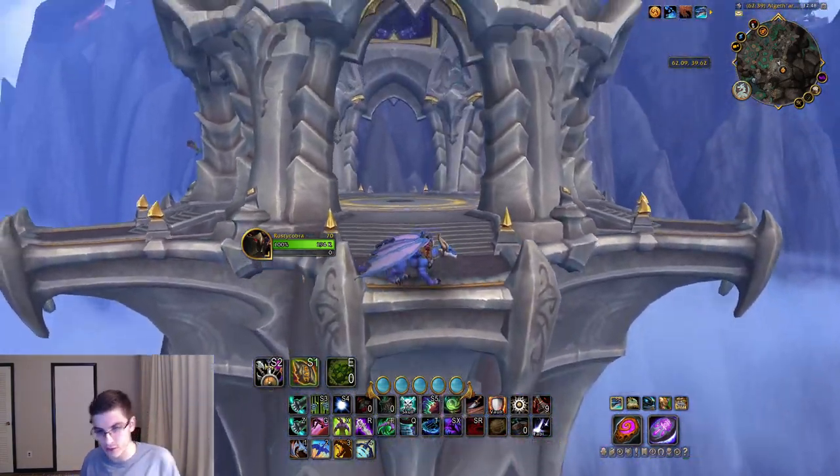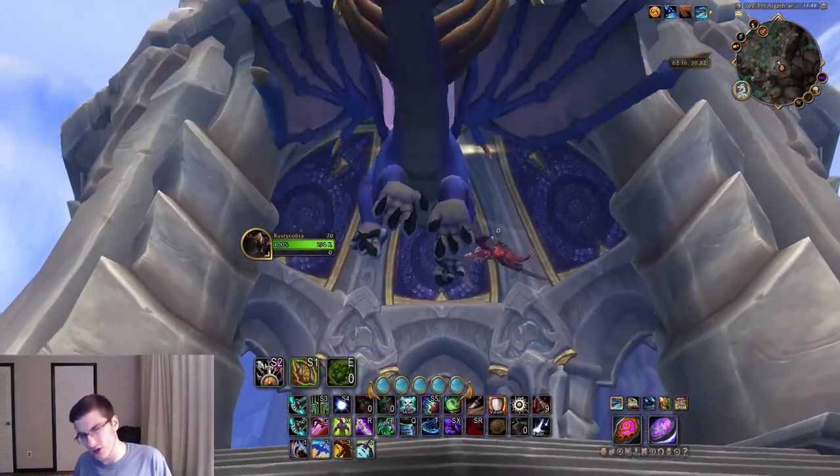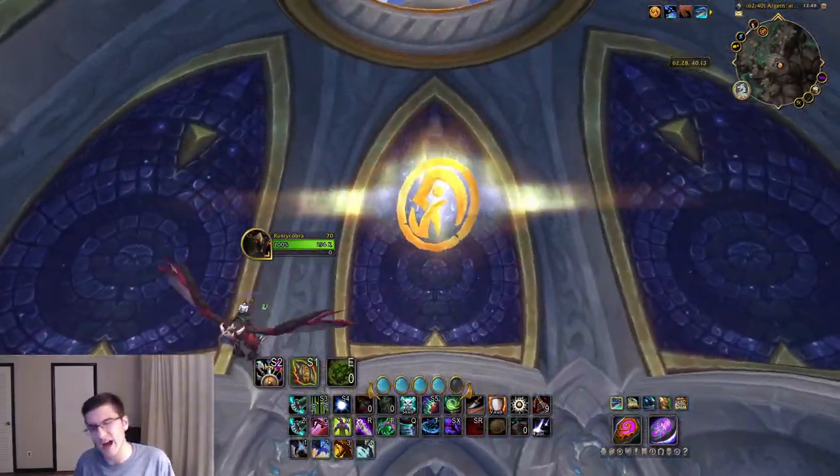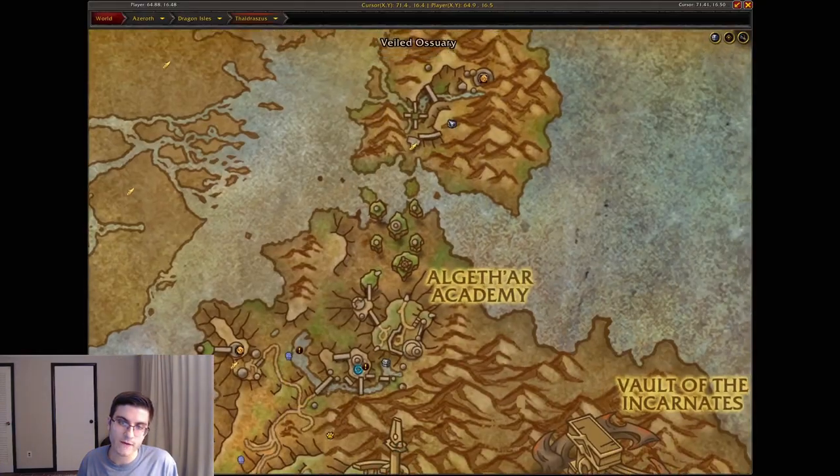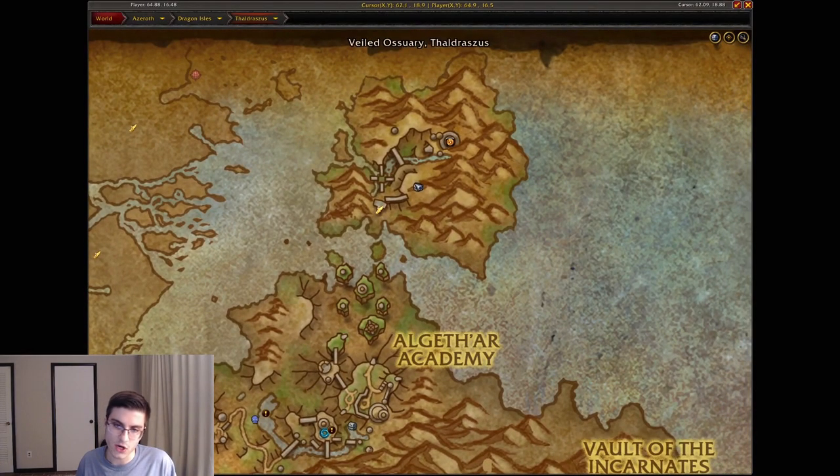Moving north to the Algeth'ar Academy — this is the outdoor area of the Algeth'ar Academy dungeon. At the tallest tower, it's a little bit hidden — it's actually at the very top. Just go ahead, pick it up, and that's the Algeth'ar Academy dragon glyph.